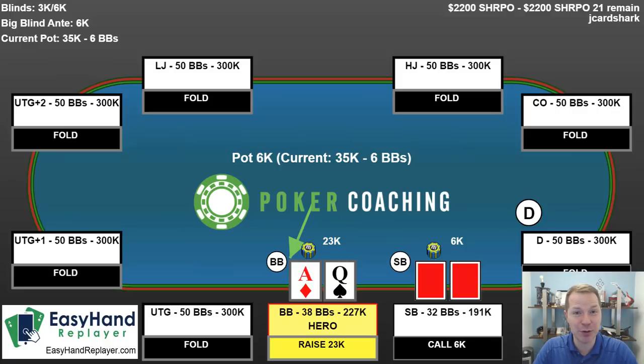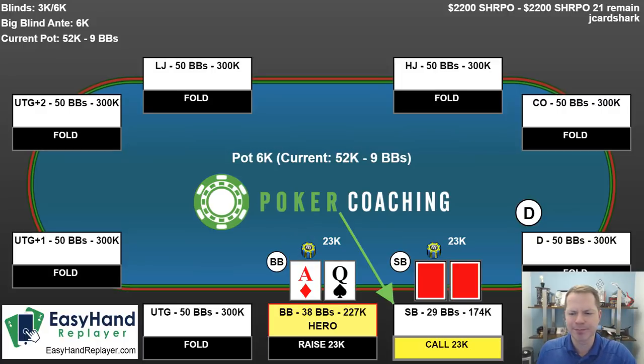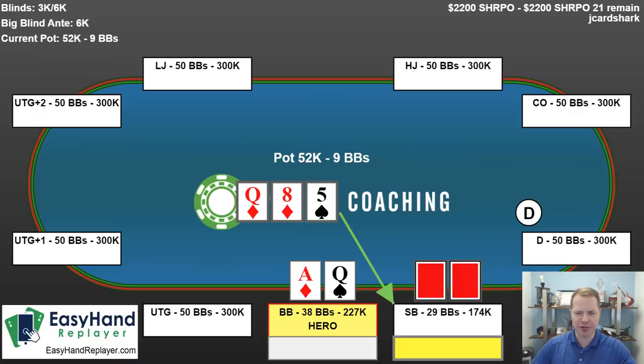If your opponents don't know what you're doing, you will crush them because they'll always call the 3.3 big blind raises when you have the nuts, and they will very frequently fold to the 4.3 big blind raises when you have junk. And even if they do call, they're just going to check-fold on a lot of flops when they miss. So it's a very nice play to be very, very polarized in this scenario. The opponent does call this time — that's good.